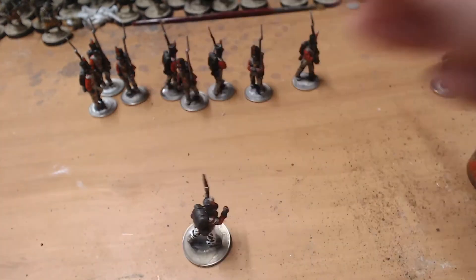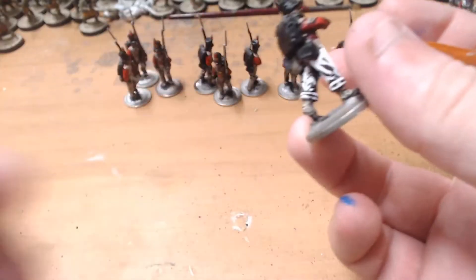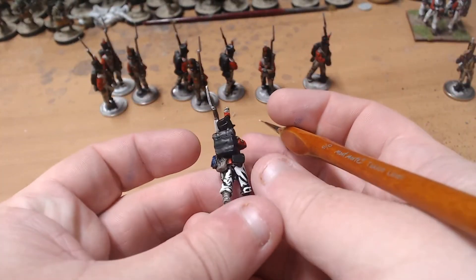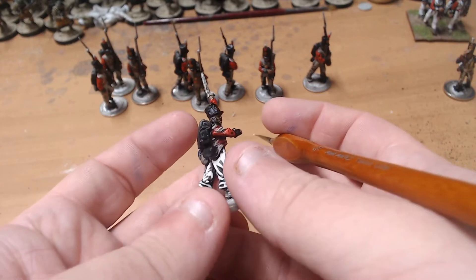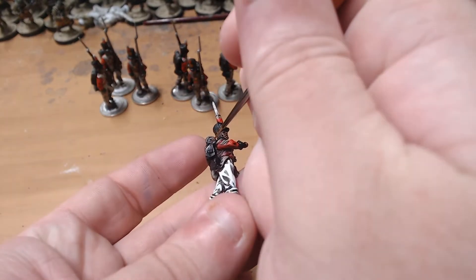Warlord and Perry both have their miniatures with backpacks on. The Perry plastics can leave them off, but I like the backpacks on. In real life in actual battles you'd probably want to take those packs off, but they do look nice and they are really iconic — this sort of British black knapsack type thing. Of course it's got straps, so we'll do those in white as well.